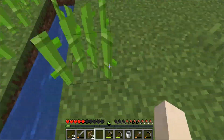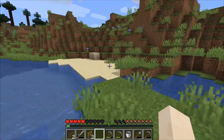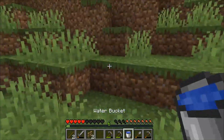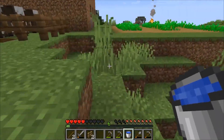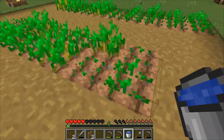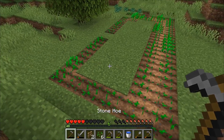Oh wait, I need some sand — there's some down here. Do you need to use a shovel? Yeah, well it's like dirt — you can punch it. I need wheat. What is it? Carrots? What am I growing here?